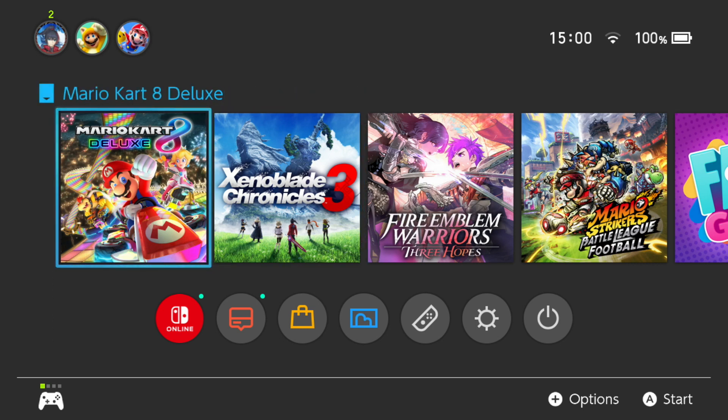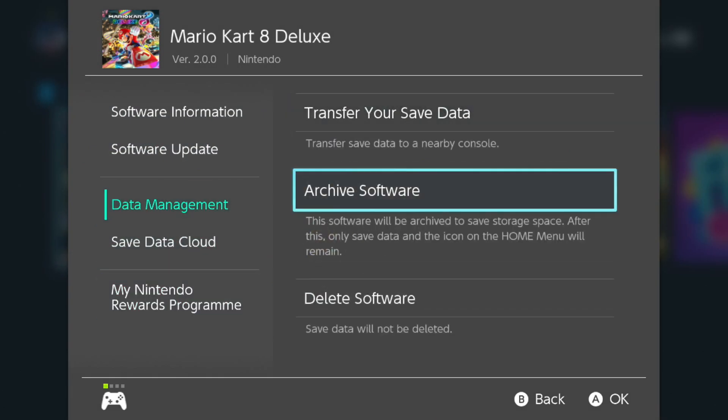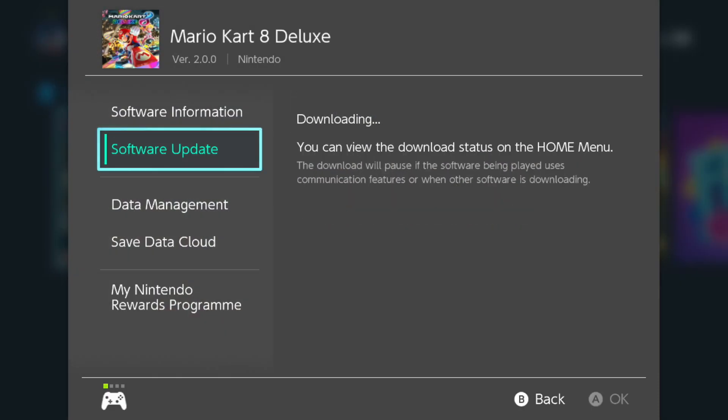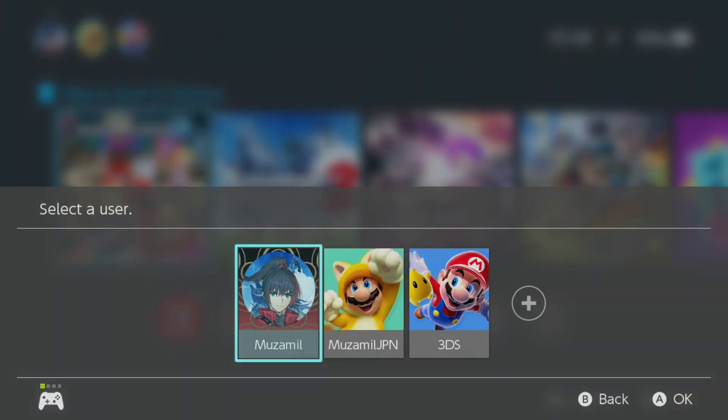In the UK this comes out at 3 o'clock and as you can see it is 3 o'clock now. If I just go ahead and check the software update — it says I'm using the latest version — oh, there we go, it's downloading! Let's go, it's downloaded now.